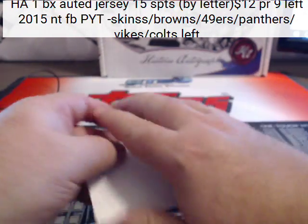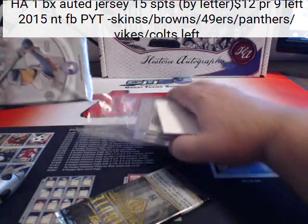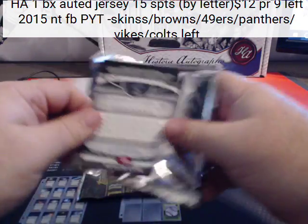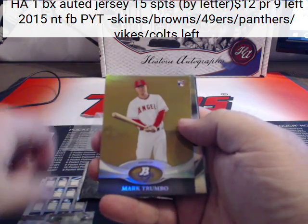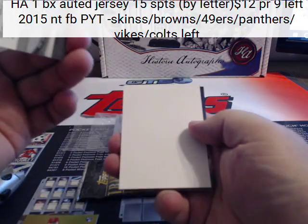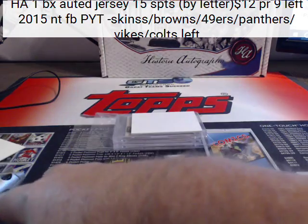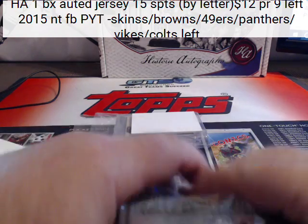Tribute and Bowman Platinum are our last two packs. Let's go. Chrissell rookie. Mark Trumbo gold rookie. Dummy card. O's.